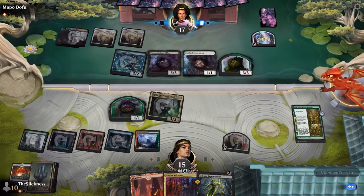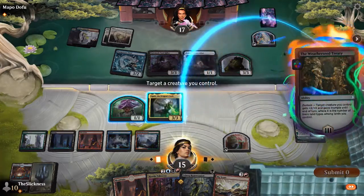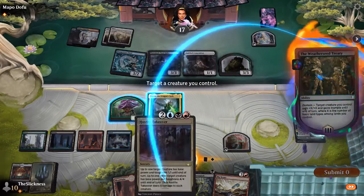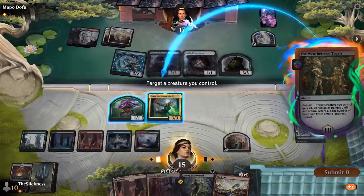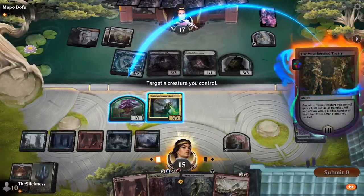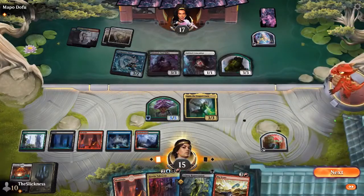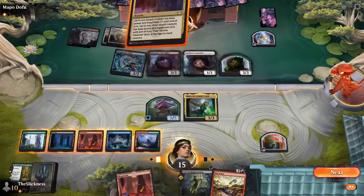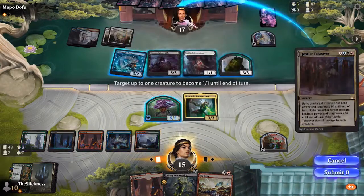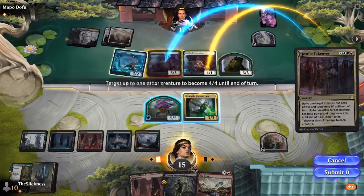The problem is Ryan has a Hostile Takeover. Both of his creatures can survive because he gets a pump from Weatherseed Treaty. With only a Big Score, Urborg Repossession, and a land in hand, this seems like the turn he wants to do it. He does have a bunch of cards in hand — in limited, when your opponent board wipes you they usually have almost no gas, but not in this situation.